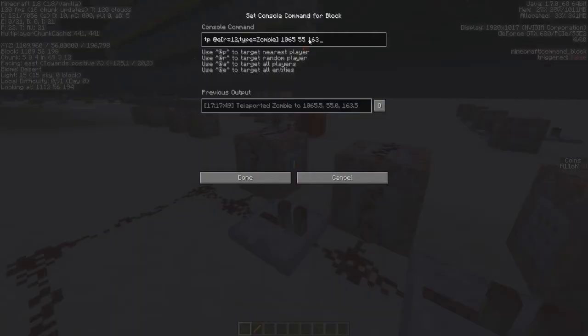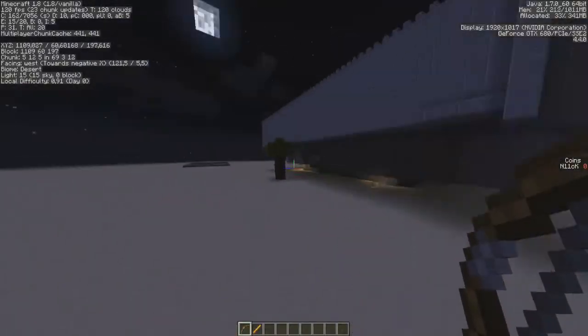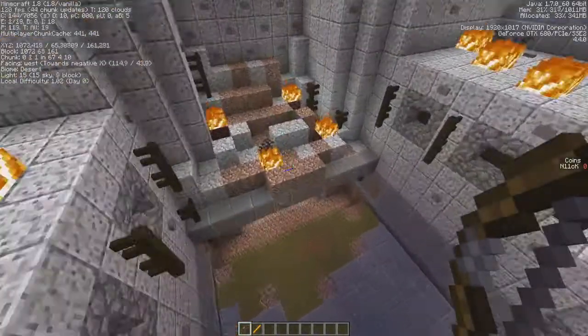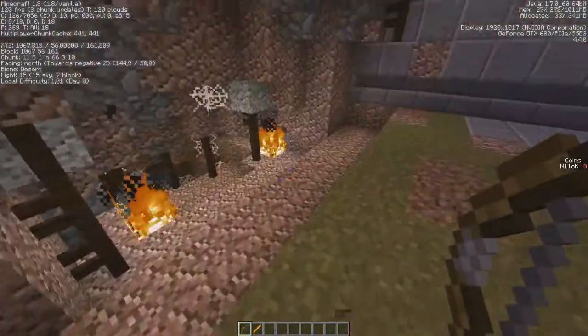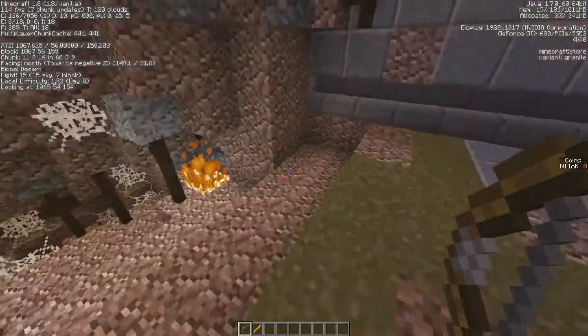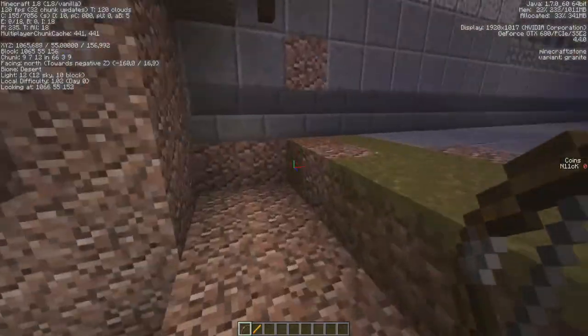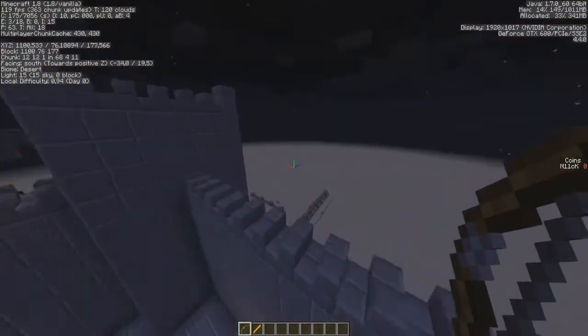Every time I'm spawning a zombie, I'm spawning it on top of this middle block, and then one of the command blocks — depending on where the clock is at that point, which is pretty random — will teleport it to one of the coordinates in these blocks. Each coordinate is one apart, so 163, 162, 161, and those correspond to positions from this one till that one. So zombies spawn at a random position across that range, not always in the middle or on the left.